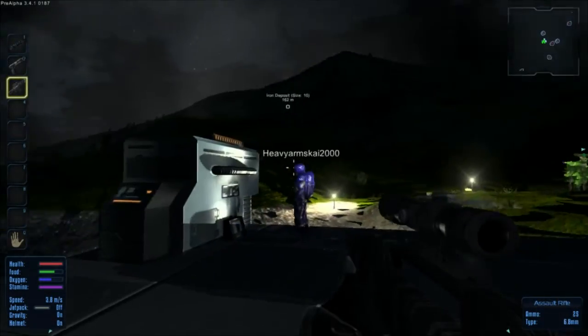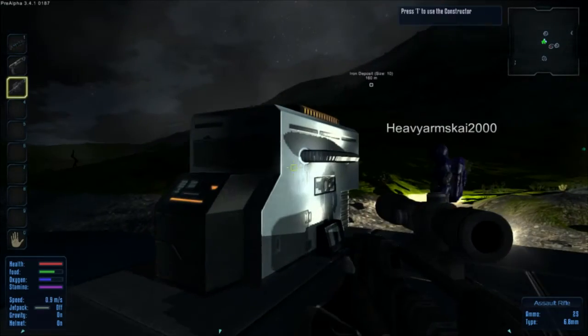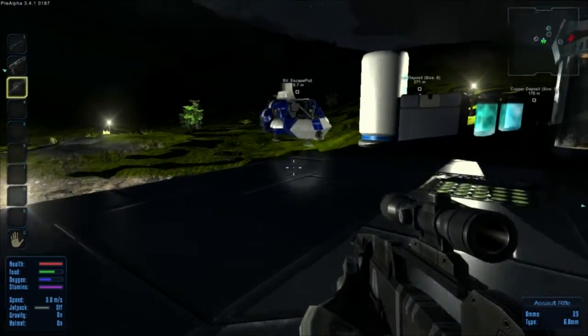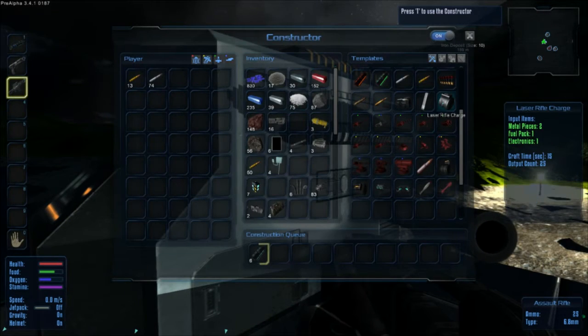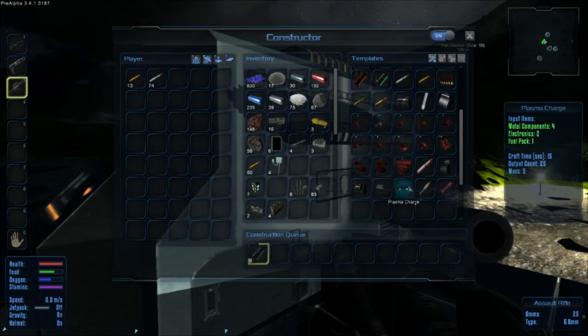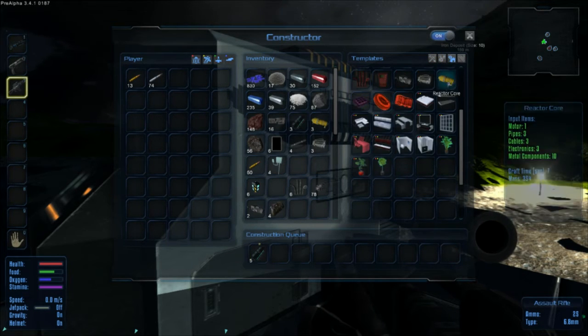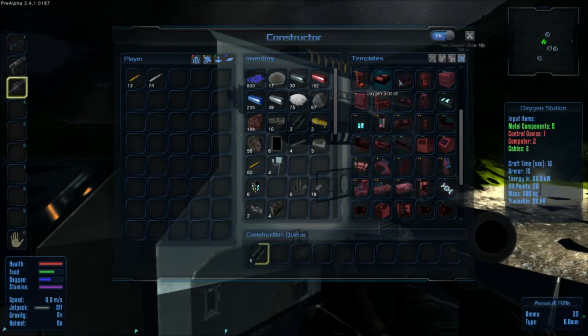All right, putting the fuel packs in here, and we need the drill chargers, so I'm just going to queue up a bunch of them. Cool. I've got the whole blocks too. I'm going to send this out, I think. I'm just going to have a little look in the machine and see what other stuff we can make. I'm going to make a landing platform right here. Let's see — fridge, food processor, small generator.